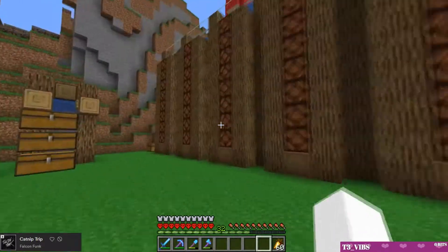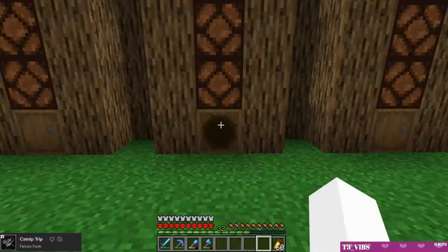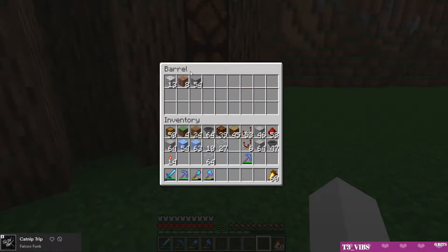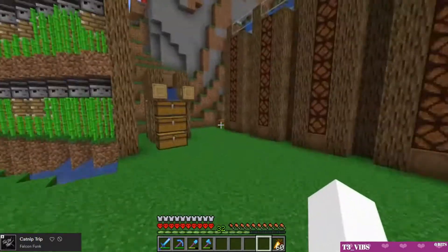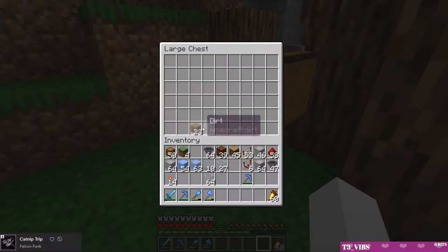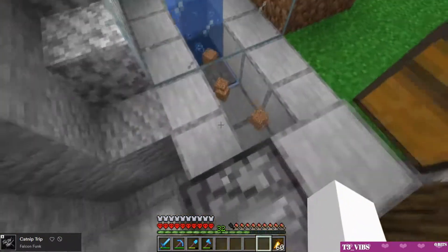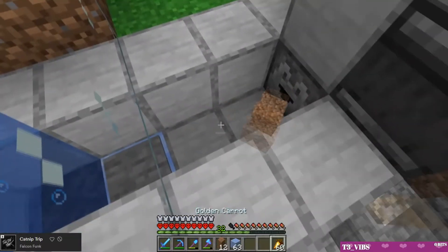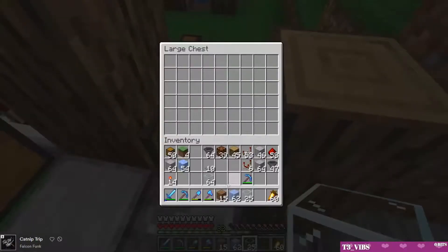We've got this loading chest over here — say for example I want to put some dirt in. That activates the observer clock which is a little on the laggy end, and I forgot the water here. Some of it makes it through though — that's an easy fix. We do that, boop boop, put it back in and try again. Those items get put up to the elevator.